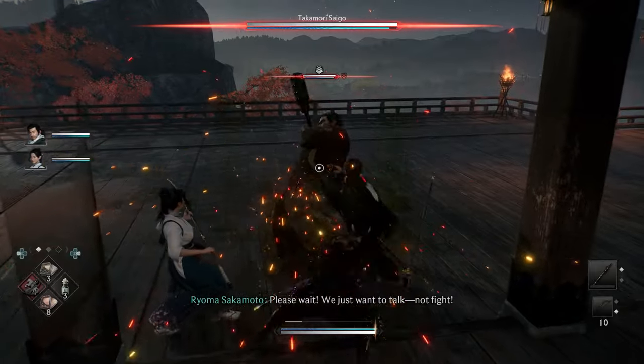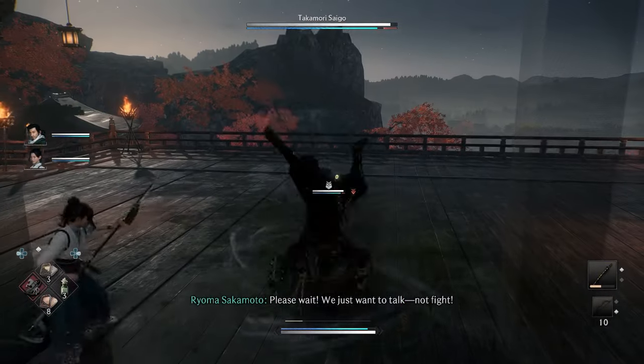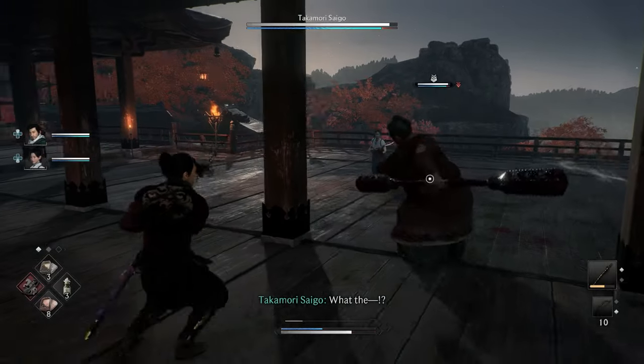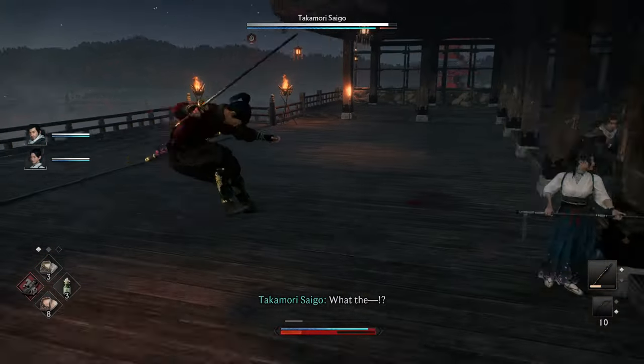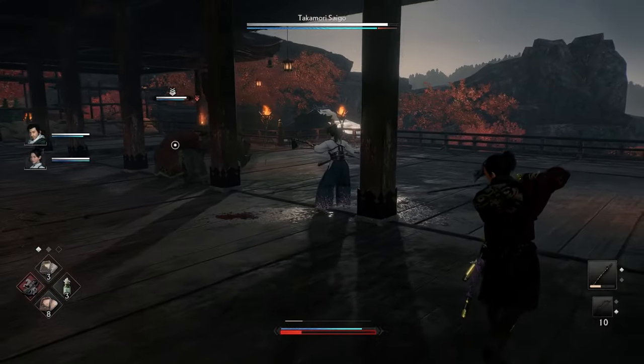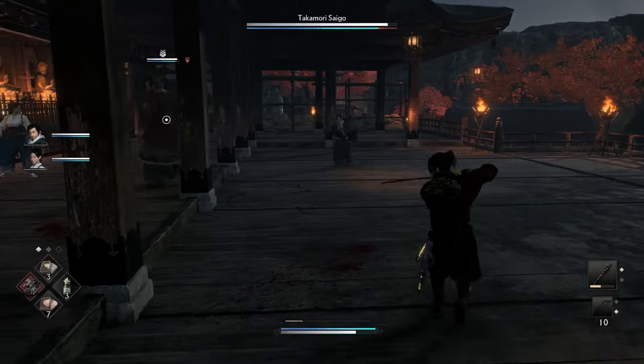The rush attack — this move right here — the rushing red grab: parry that and you can get in an Izuma drop, using the Hayabusa Ryu style here. This red attack is easy to parry, but I miss it like 50% of the time.